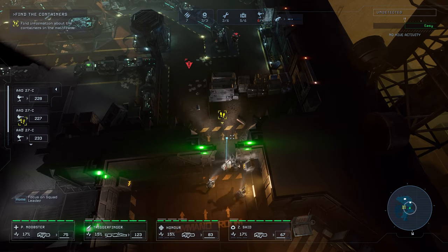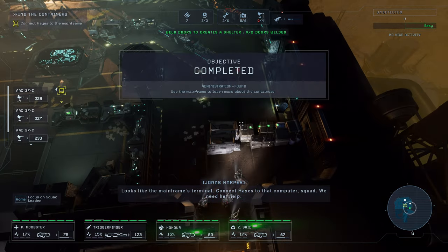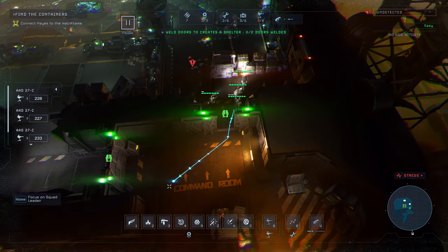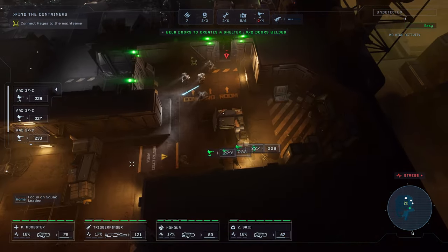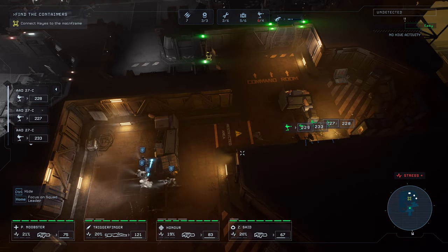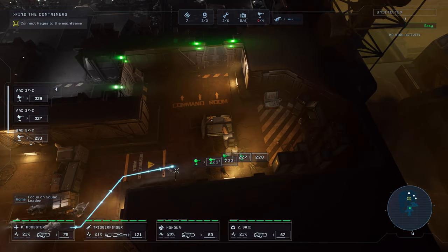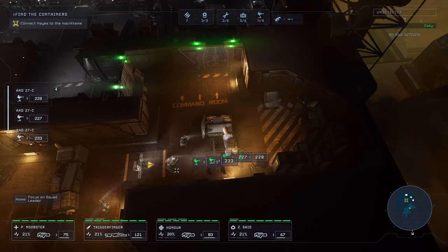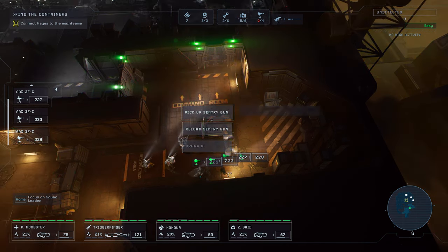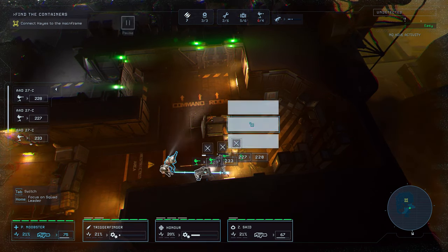Is this blocked? Is it gonna be a cutscene? Looks like the mainframe's terminal. Connect Hayes to that computer, squad — we need her help. Okay, there. And run. Get out of the way. Let the turrets deal with them. Are they not gonna come here? You've gotta be kidding me — they're gonna be hiding there. Ah, man. That sucks.